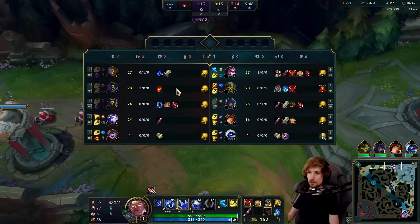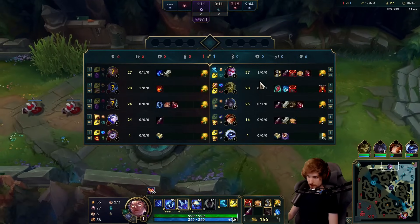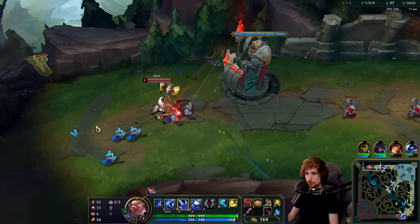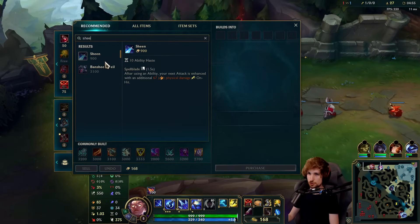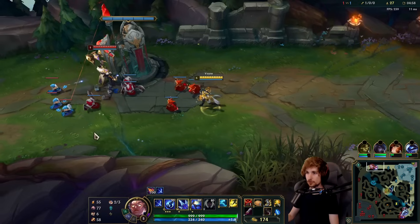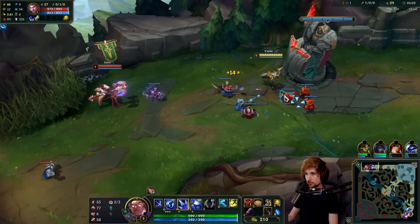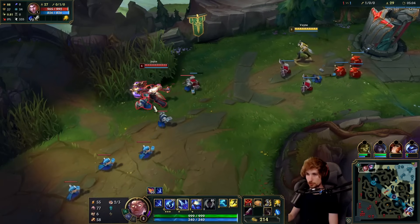The first thing we're going to do on our reset - if we can get a reset - is we're probably going to go for two things. We can go into Sheen for the short trades, or we can go into this item for the HP, damage, and movement speed. I think I might choose that one instead of Sheen, because Sheen is more risky.